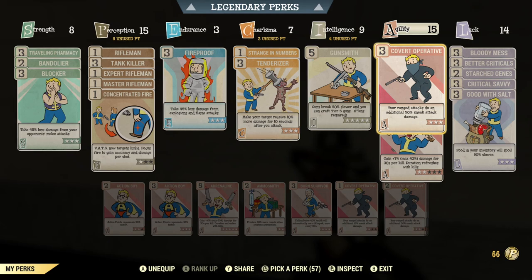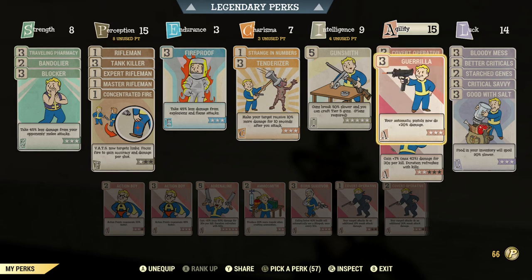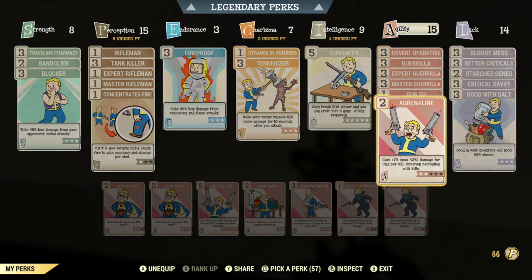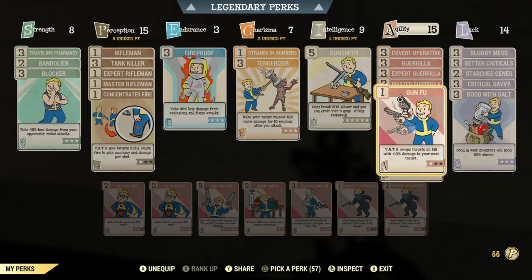If you don't want to run automatic pistols — maybe you like the Crusader or revolvers — just switch in the Gunslinger perks for the Guerrilla perks and everything else stays the same. Another option is to take one rank of all the Guerrilla perks and one rank of all the Gunslinger perks; you'll do a little less damage but can switch back and forth, with an extra three points left in Agility that you could use to max Adrenaline or add Born Survivor. Also, even though I rely on sneak attacks I'm not using the Sneak perk, because with shadowed armor and a decent amount of Agility you really don't need it — and if you're running low health with Unyielding armor you definitely don't need it.